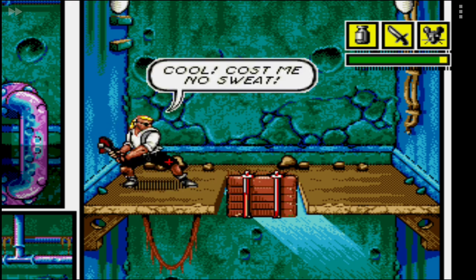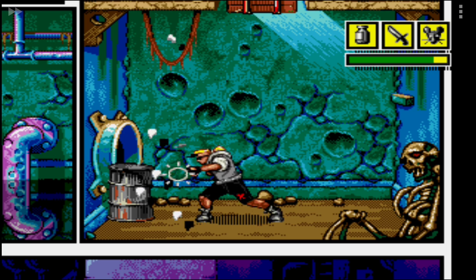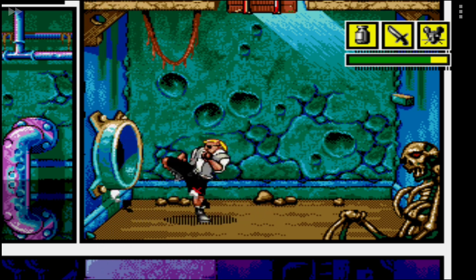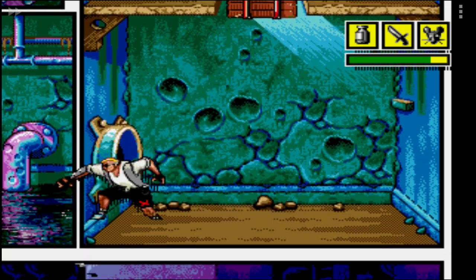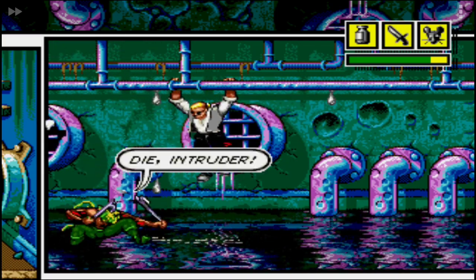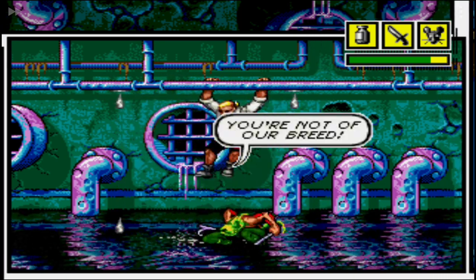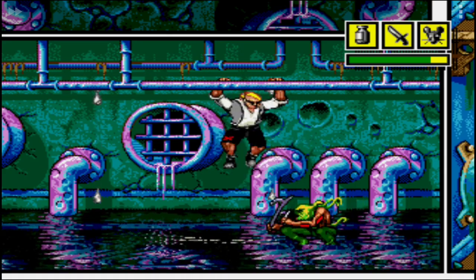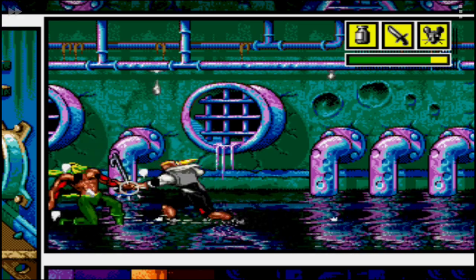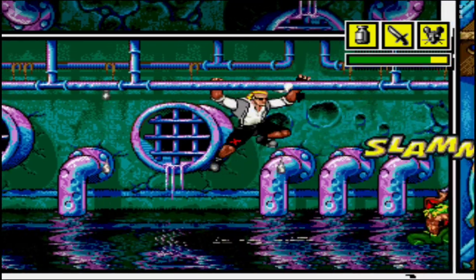I'm trying to read the dialogue but you're going to have to mostly read it yourself - I genuinely cannot get even a break to read it. In-game: Die intruder! Is this how you treat your creator? You are not our breed. Essentially, Sketch says he created them, but obviously these guys are in the comic book so they don't believe Sketch actually created them - but he did.